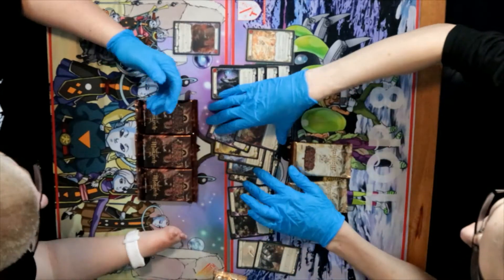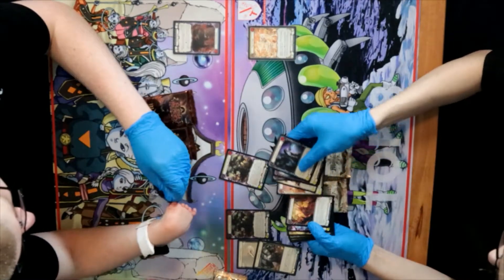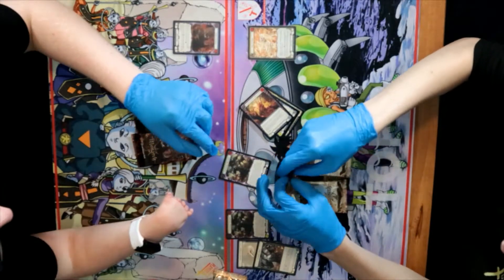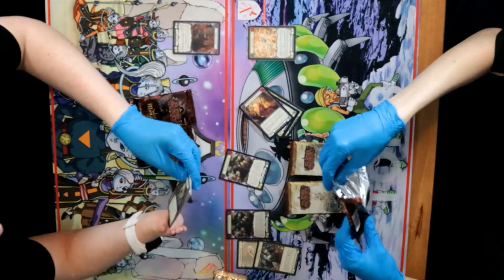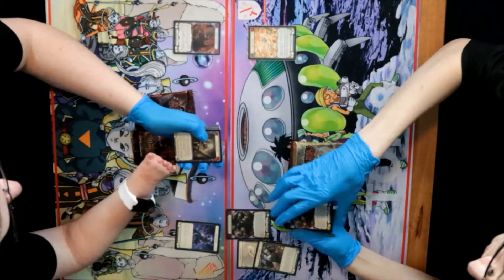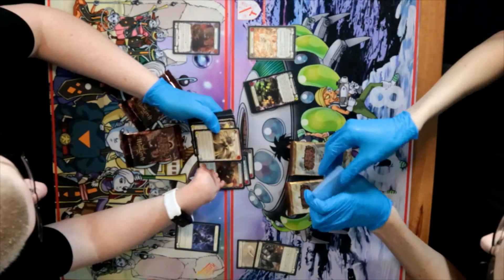We're off to a good start with Shadow. This is my first ever Flesh and Blood pack! I'll hand it to you. The token card is either a hero, weapon, or — it's a Runeblade token, a token for Chain. So then we've got Dread Screamer, Through Reality — cool name, pitches for free. Hungry Slaughter Beast. Herald of Tenacity.